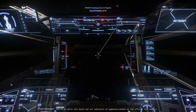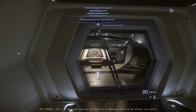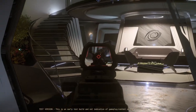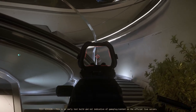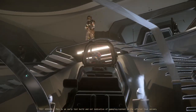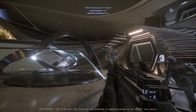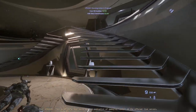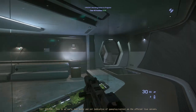You will have to take out two ships when you approach. When the ships are dealt with, head inside and begin to take out the hostiles on board. There are friendlies on board as well — they can be identified by their white armor. Make sure you do not harm them if they are still alive when you find them.